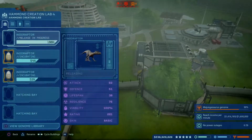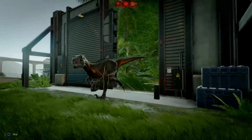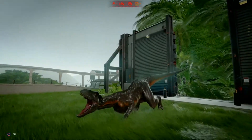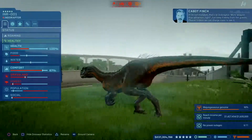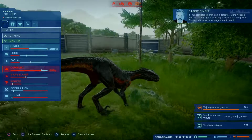Before the power goes out, I might as well just release the Indoraptor. The other two Indoraptors that you probably just saw being built will be featured in a different video - different colours is all they are. If I'm not mistaken, that's an Indoraptor. More weapon than attraction, right? Just keep it away from the guests.